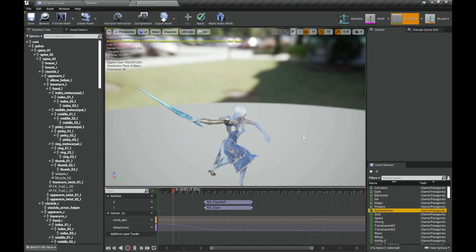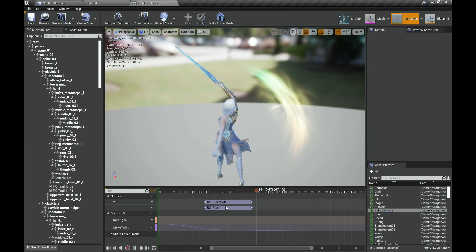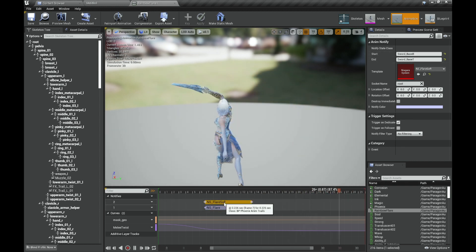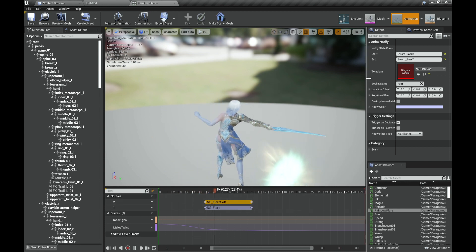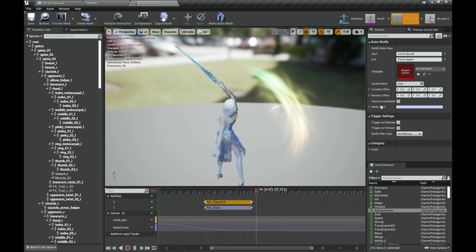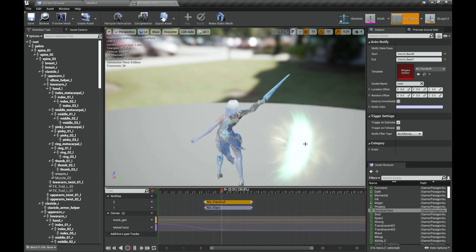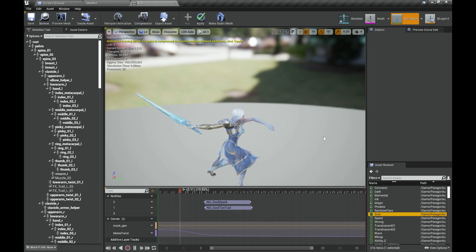After that we have the Rainbow Flare trail, which is also a new trail and is really simple too — Base and Tip. For the Flare Soft it's again enveloping the main trail, so it extends a little further below and a little further above, making it bigger.